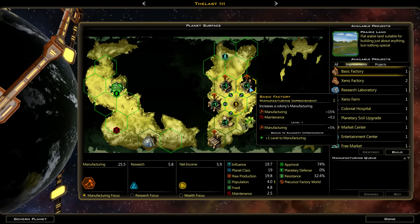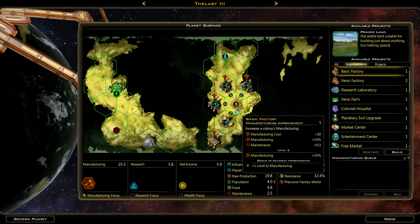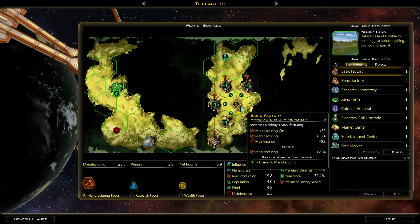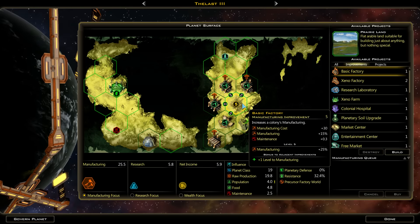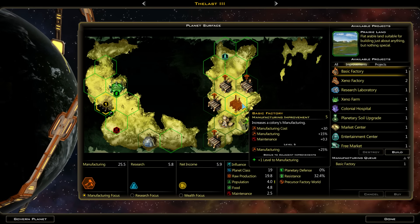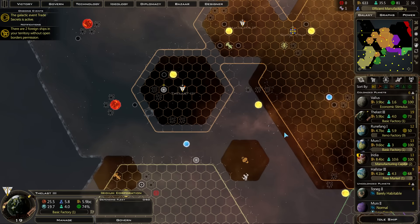If we build this, we end up with five, six, seven, eight, nine adjacency bonuses. That's gonna be nine times five percent - that's a ton. That's 45% extra base manufacturing multiplier. So even though we don't have access to the Durantium, I think we will build this here and add two more, and then we'll start knocking out a shipyard. Maybe we can make some more trade routes from that city.